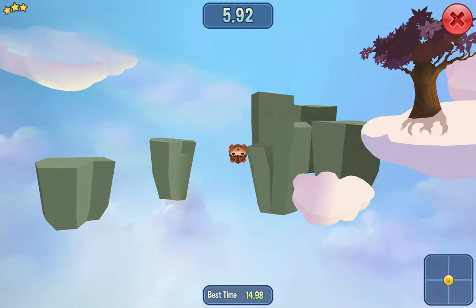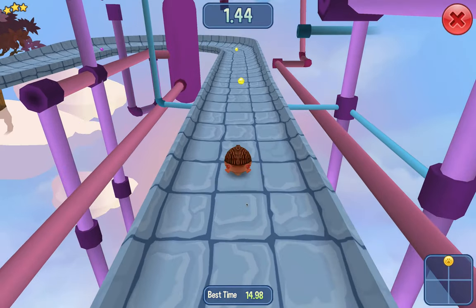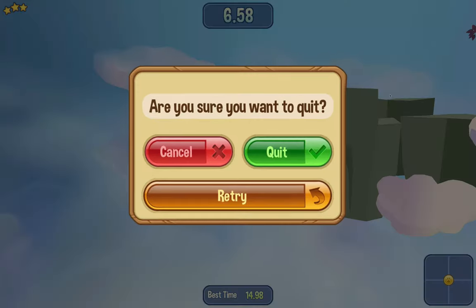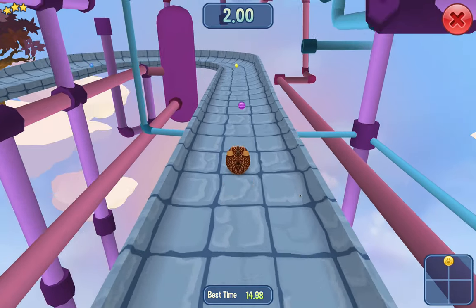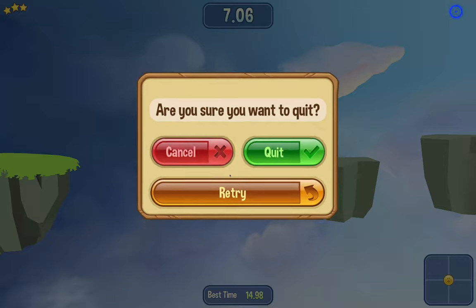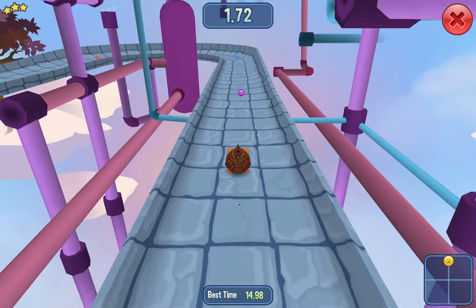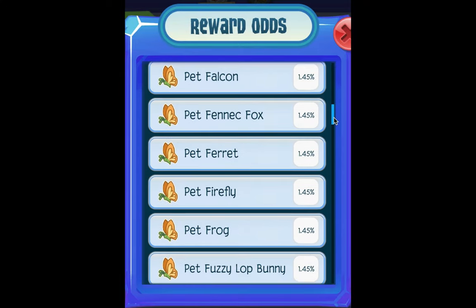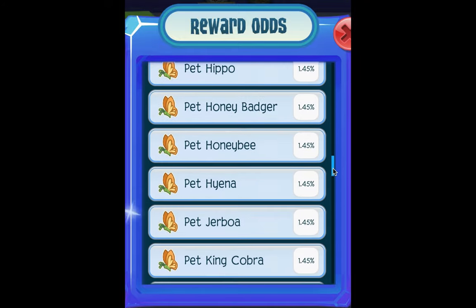Because Animal Jam added so many new pets, I think they're trying to find ways to add them in, besides the glowworm tokens and stuff. My second theory is that maybe you can choose between the pets, or it's random between all of the pets that are new. But we know it won't be any of the pets you can get from the pet token adoption stuff.